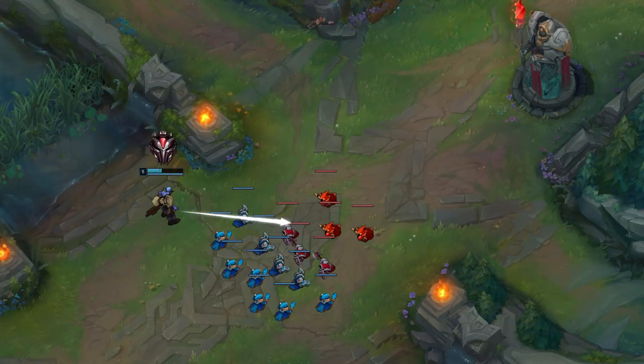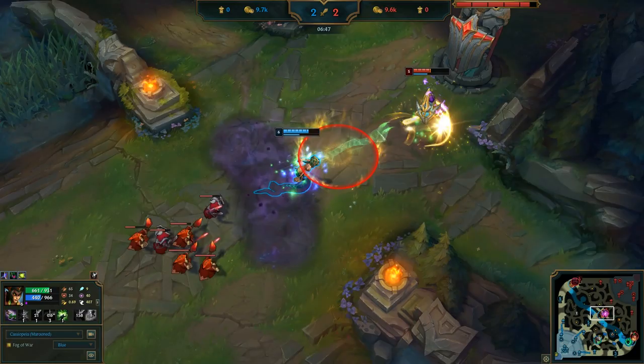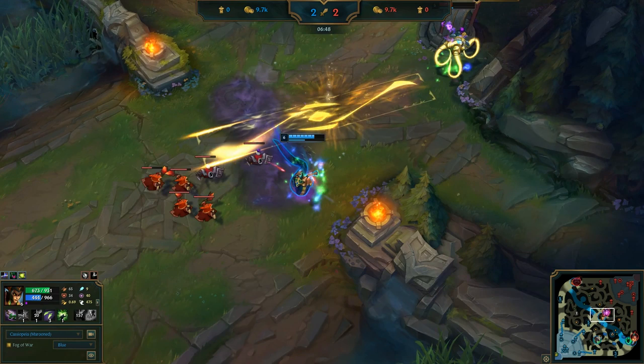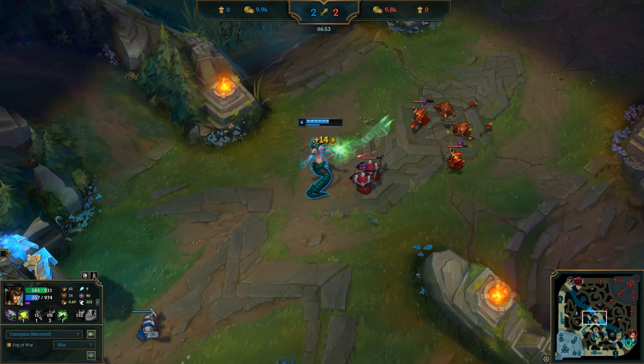This is one of the worst situations as a mid laner. In high elo, you see players die all the time trying to make sure the wave crashes to avoid this kind of situation. So what should she have done? If you learned from the last one, she should have recalled with the wave pushing to her, but with one extra step this time. Right when Vel'Koz started recalling, Cassio should kill a few minions, then start her recall. If the wave is too big, it will crash on your tower while you are on your way back to lane, which is what you don't want. You want the wave to be frozen when you get back. Once she has these 3 minions left, that's a perfect time to recall.